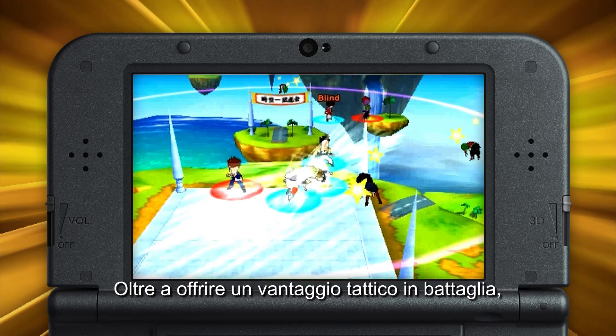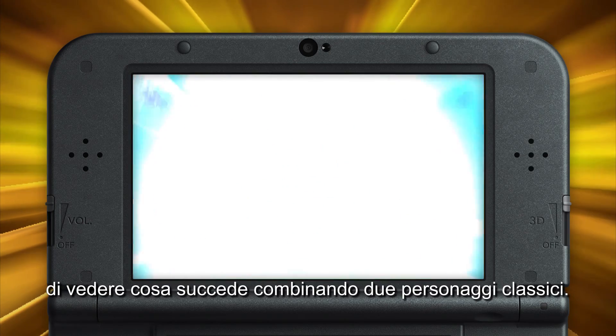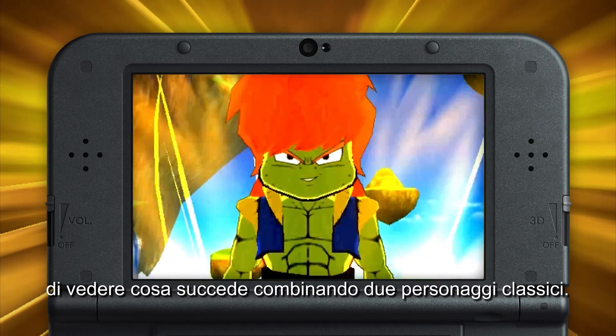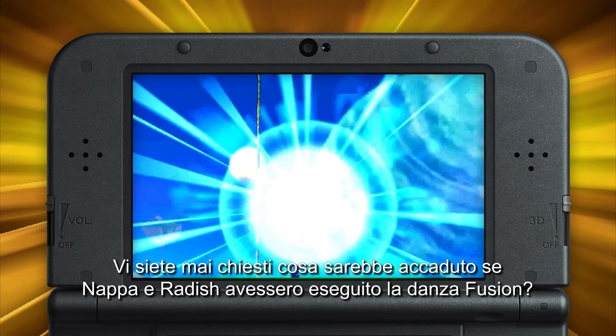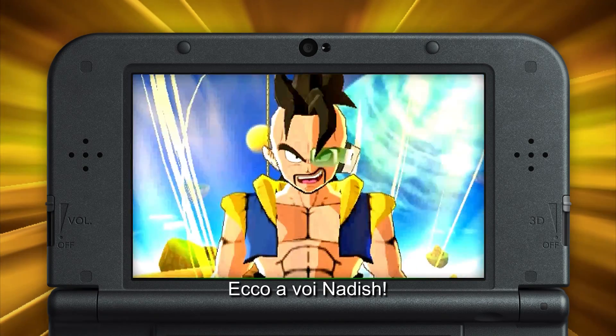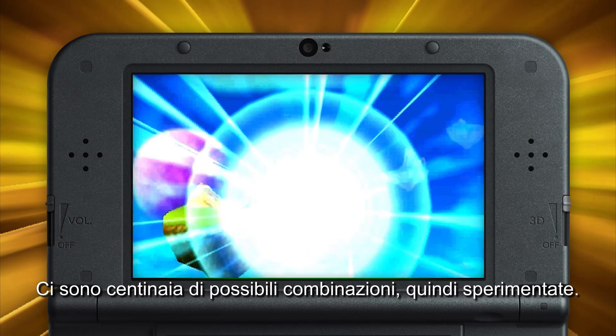Aside from offering a tactical advantage in battle, the Fusion Dance is a fun and often hilarious way to see what happens when you combine two classic characters. Ever wonder what would happen if Nappa and Raditz perform the Fusion Dance? Introducing Natitz. These different combinations number in the hundreds, so get out there and start experimenting.